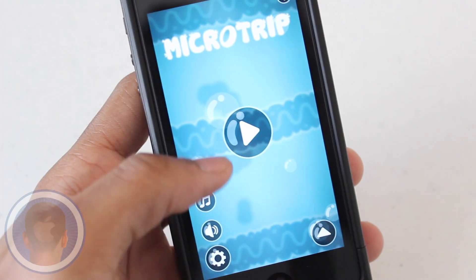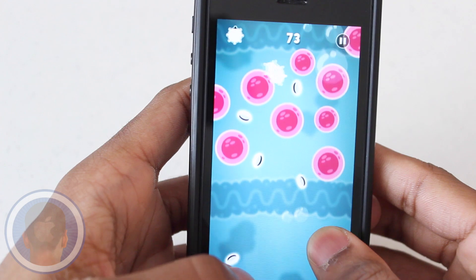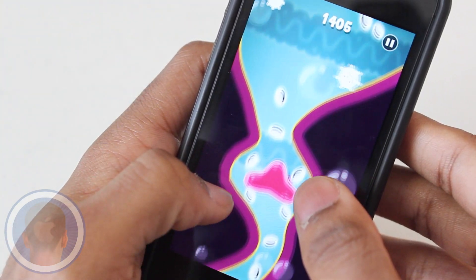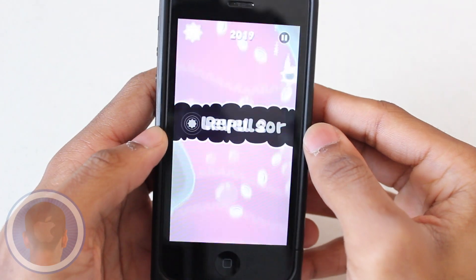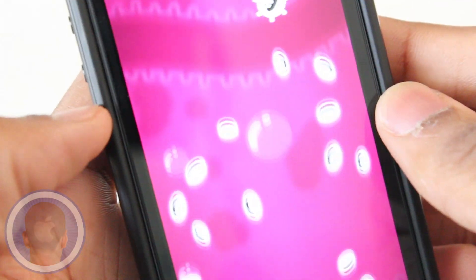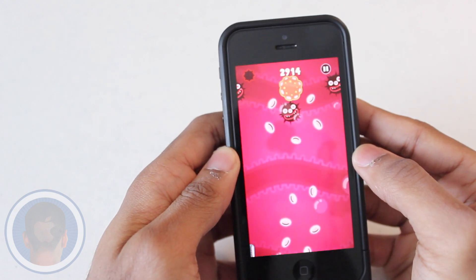I really enjoyed this app and the ability to change between tap and tilt controls is a nice touch. Just when games in the App Store seemed boring and repetitive, MicroTrip gave me something fresh. New gameplay, new concept, and all well executed. Players will definitely have fun collecting blood cells and building their high scores, for sure.